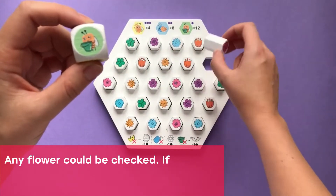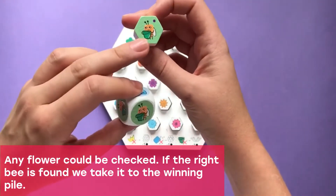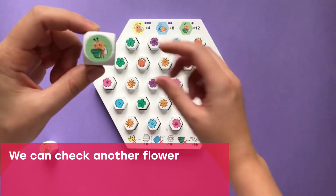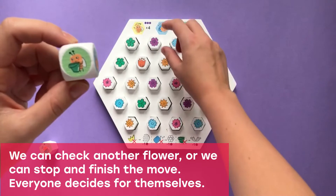We can open a new flower — this one for example. If we found the right bee, we put it into our winning pile. We can check another flower, or we can stop and finish the move. Everyone decides for themselves.